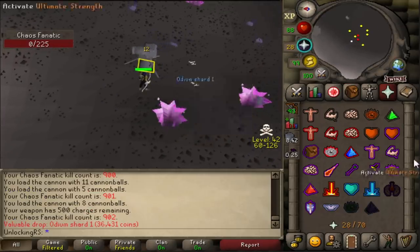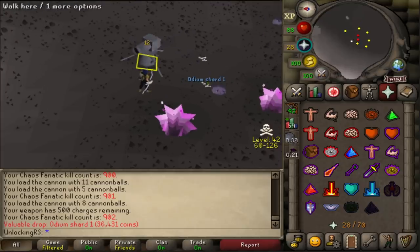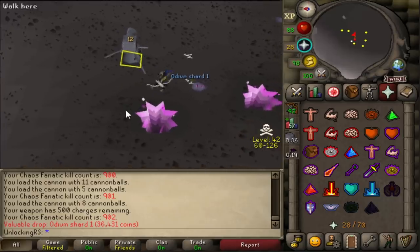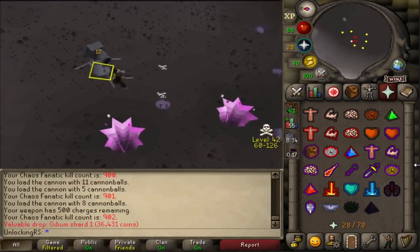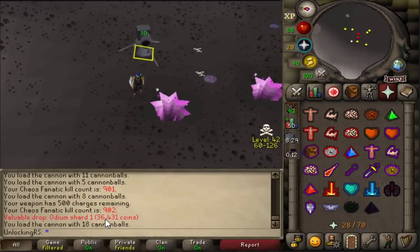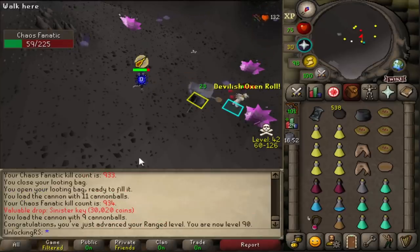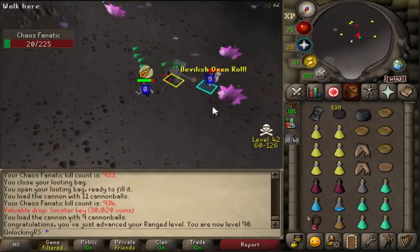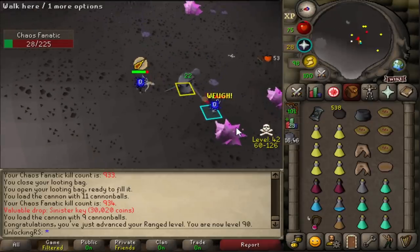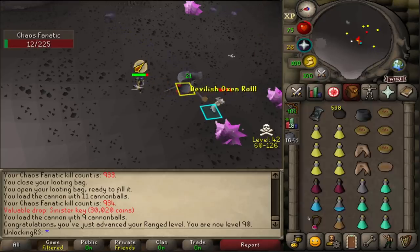An odium shard for 36k — that is dirt cheap. That's our first odium shard since starting the pet grind. And I didn't even notice — 90 ranged! I started basically fresh at 88 here, so we've gained two whole levels. I think that's my first 90 stat, so that's kind of cool.